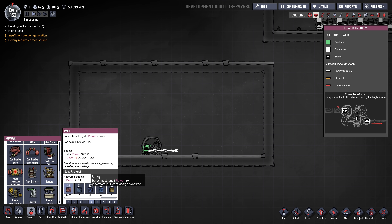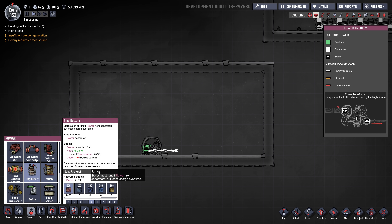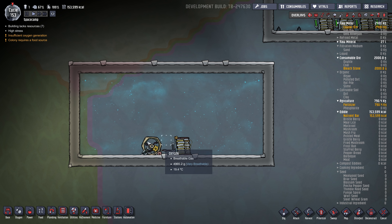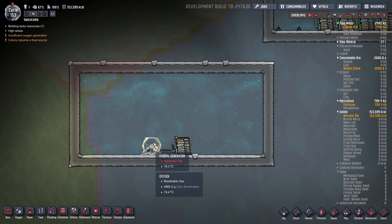You'll initially have the tiny battery which works, but the upgraded version is better — the big battery. You can research this pretty early on in the game. I recommend you only use these once you learn them. So you hook up a battery to a manual generator. This is power production. In the game there are power producers and power consumers. The manual generator is one of those power producers.